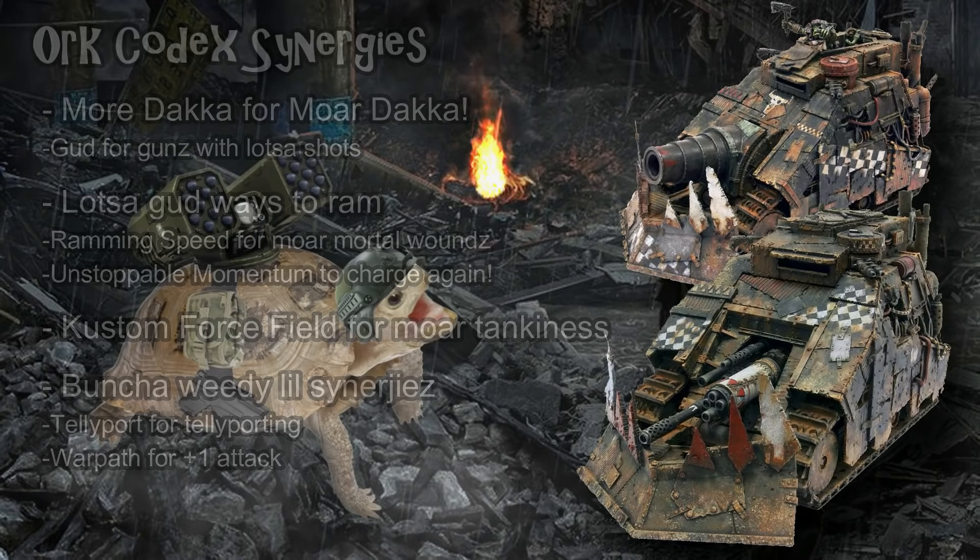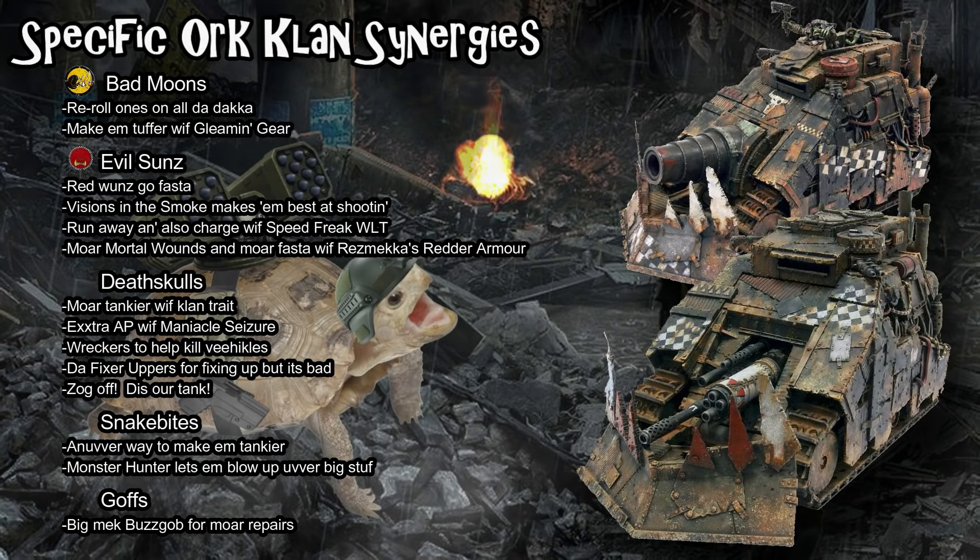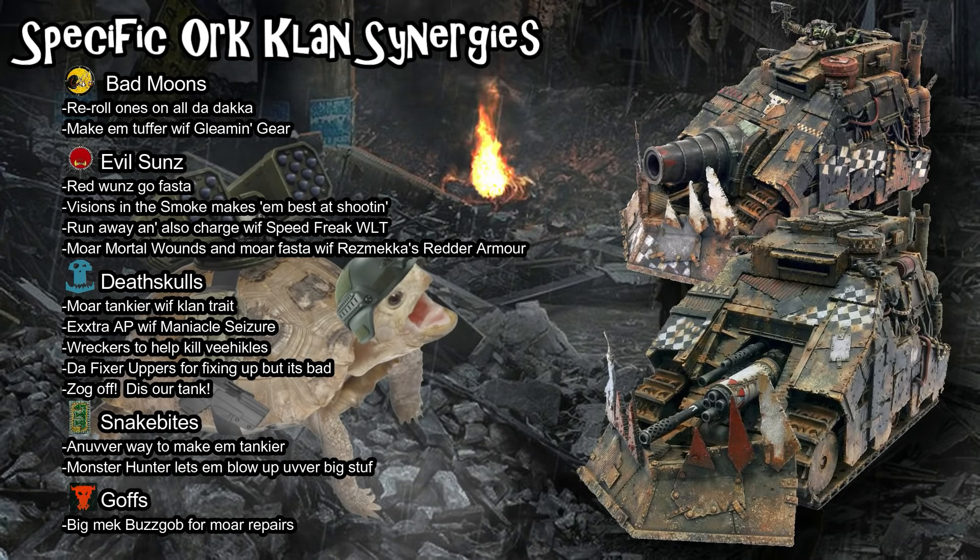For clan-specific synergies, Bad Moons is an awesome sub-faction for Killtanks — especially for a full super heavy detachment of three. Bad Moons give a reroll once to hit per turn. For 90 dice with three Gigashooters, you'll average rerolling about 15 per turn. You also have the Bad Moons psychic power Gleaming Gear to give them a 2+ armor save, though you'll need a supported Bad Moons Weirdboy for that relatively difficult power. Leaning fully into Bad Moons may hurt the rest of your list.